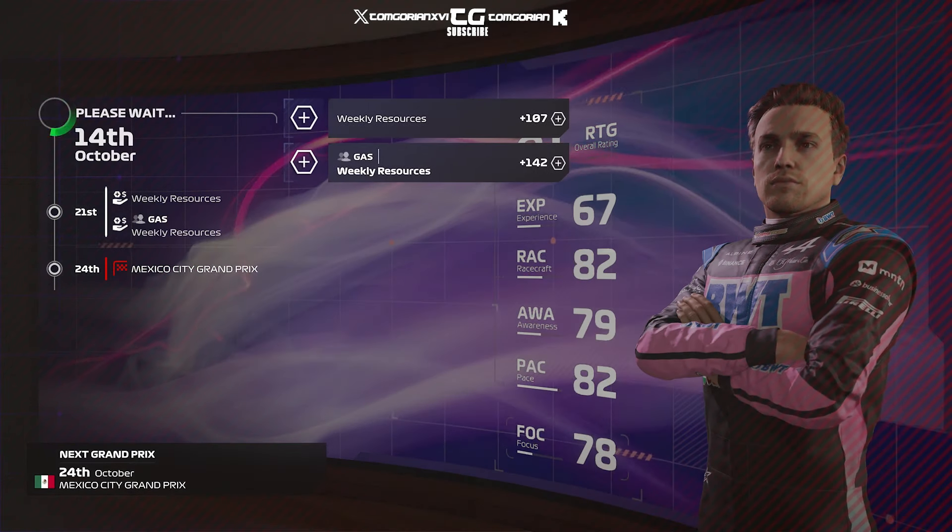We've boxed for hard tyres — a 2.5-second pit stop — triggering the undercut on Sergio Perez, because the undercut is powerful in F1 24. I'm not the only one: Charles Leclerc, Lewis Hamilton, and Guanyu Zhou all came in with the same strategy. We've successfully undercut Sergio Perez, but we've lost track position to Charles Leclerc, who now leads the Mexican Grand Prix with 15 laps to go. We're in a tricky situation: Leclerc ahead, Perez behind on a fast lap, Hamilton and Sainz just under four seconds back.